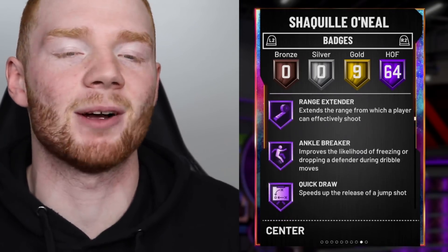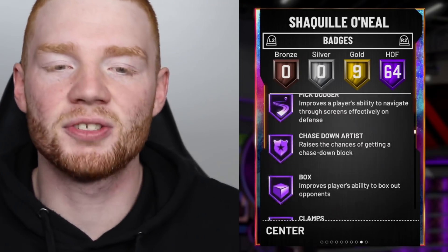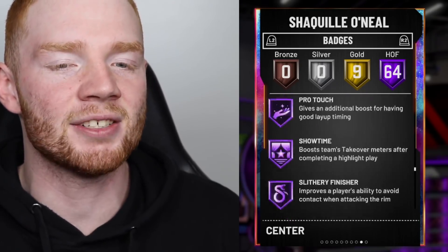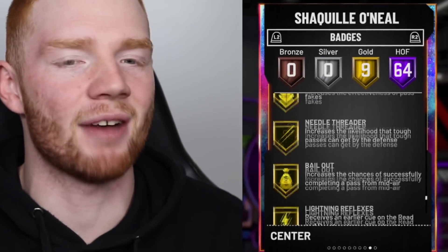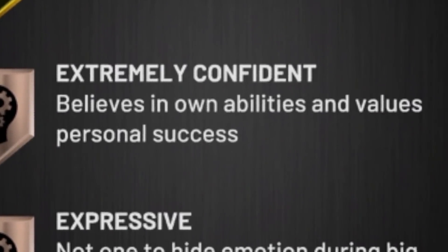The main badges you need to know: he's got Range Extender and Quick Draw on Hall of Fame, also Dimer. He has every single badge that you want on Hall of Fame. He's got 9 gold badges — Teardropper, Flashy Passer, Lob City Passer, Bailout. Kind of wish Bailout was on Hall of Fame, but that's the only one. Also, he's an extremely confident man, which is what I like to see.